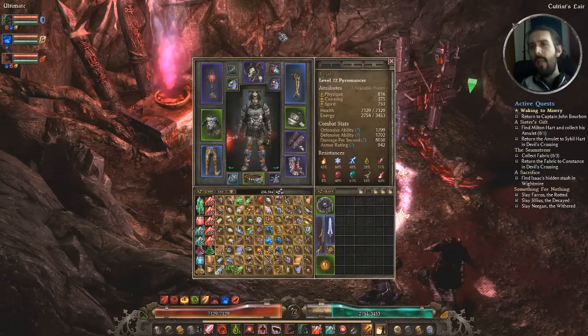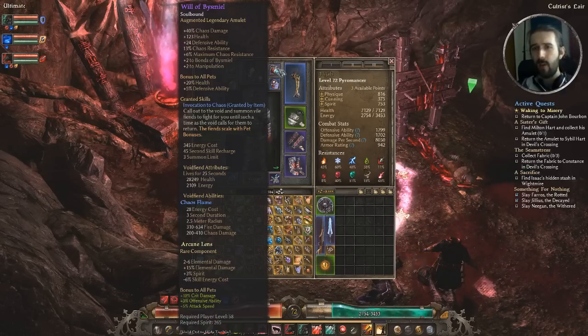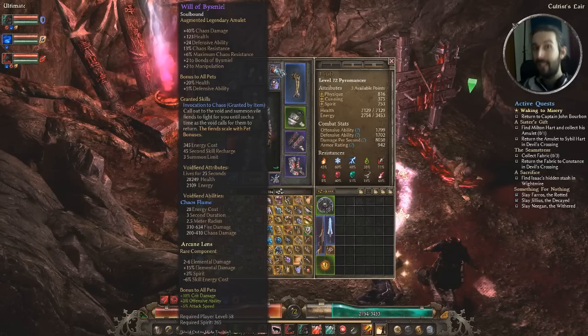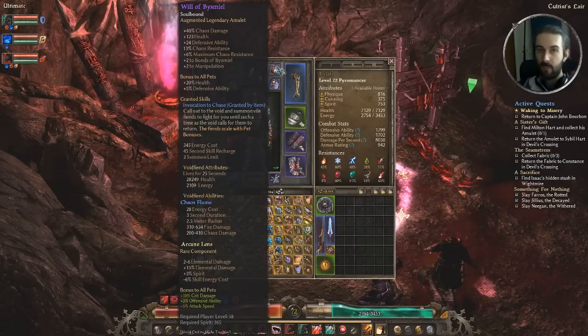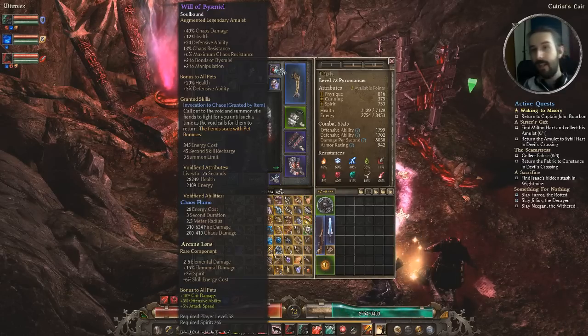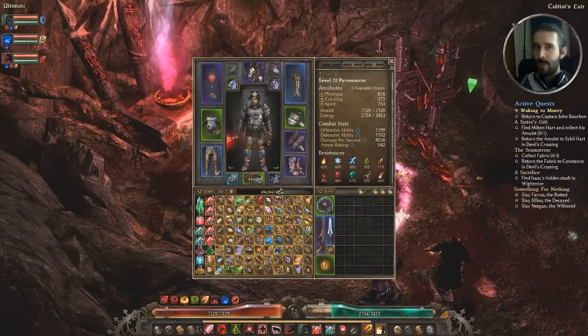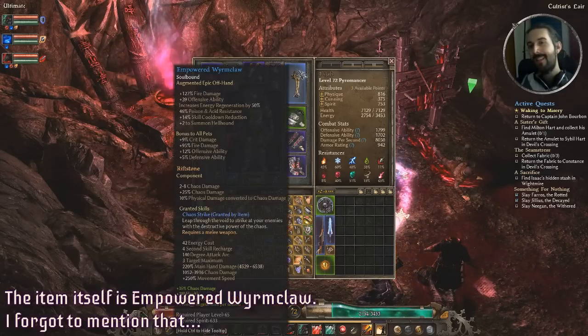The next compulsory item is Will of Bismil — a legendary amulet with a whole bunch of good buffs: resistances, chaos damage, plus 2 to both Bonds of Bismil and Manipulation, pet passive buffs, and it gives us the skill Invocation to Chaos, which summons Void Fiends. We talked about how nasty those are — they do a lot of fire and chaos damage and you just spam them as much as possible. Scratch the 'three pieces' thing I said earlier — it's really two pieces of gear that form the core: Black Scourge and Will of Bismil.